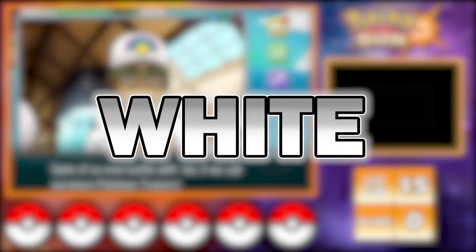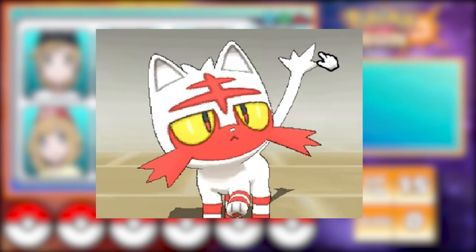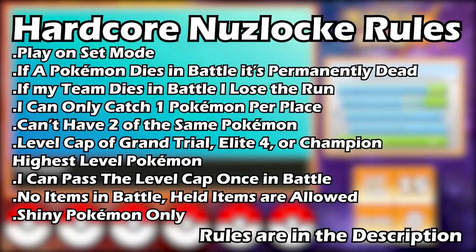This type of shiny holds some insane looking Pokémon such as Zygarde, Incineroar, Salazzle and much more. With that being said, because white shinies look so good, I'm going to be attempting to beat Pokémon Sun using only white shinies. And as if that isn't tedious enough, I'm also going to be adding on the hardcore Nuzlocke rules that you see on screen now.